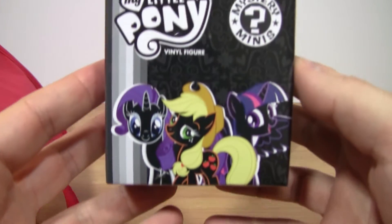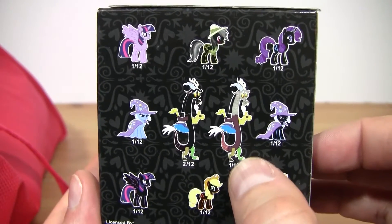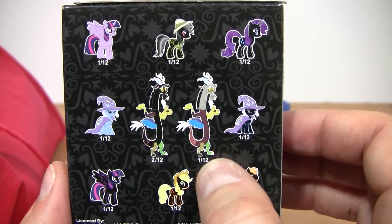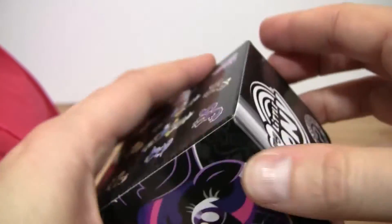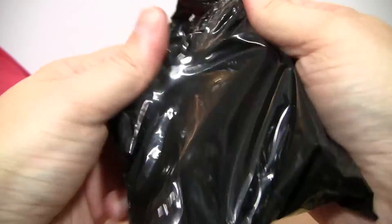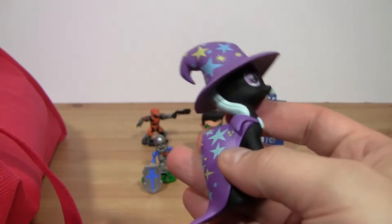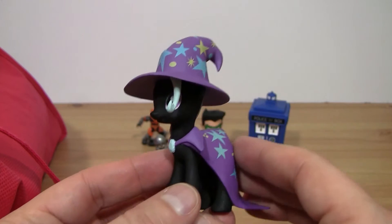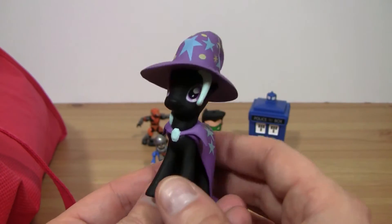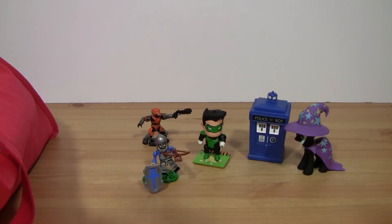Toy number five is a Mystery Mini My Little Pony. I've already opened one of these — we got Discord, who I really liked, and who has since gone on to a new family. Let's see what we get. And we got... The Wizard. This looks just like the Lego character I opened — not really. I have absolutely no idea who this is. Somebody tell me who this is. That's five.